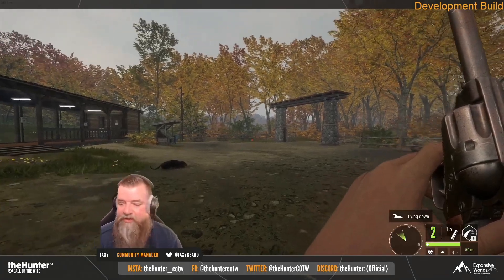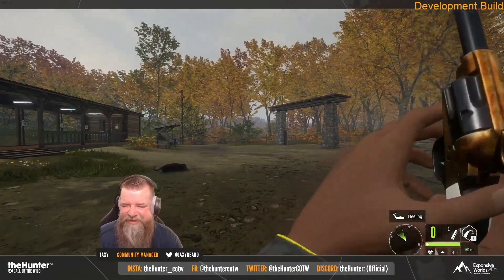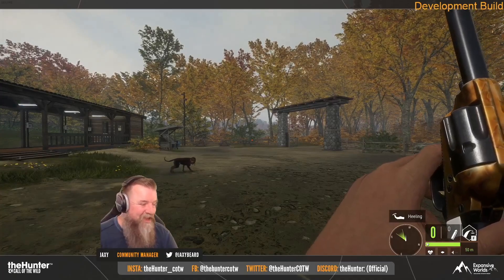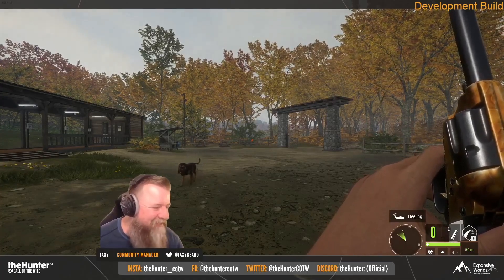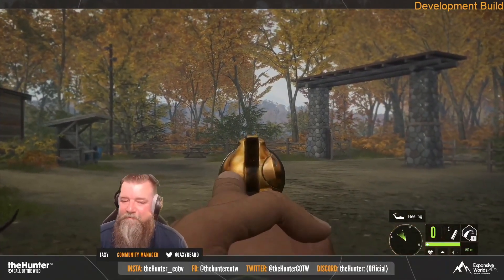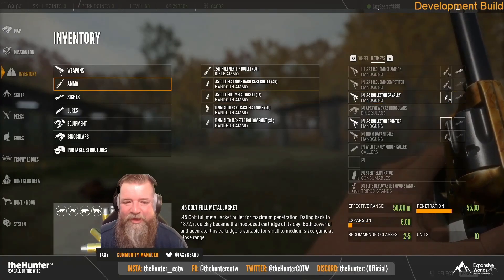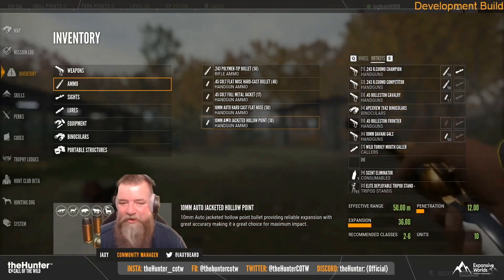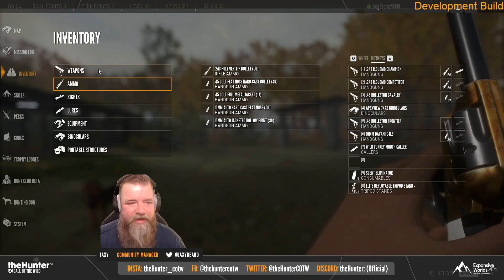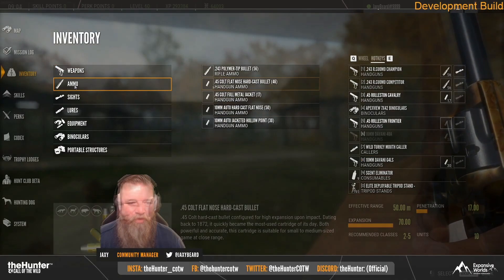The .45 classes two to five with .45 ammo, and there are two different ammo types: flat nose and full metal jacket, each with different statistics. The .45 will not be compatible with any sights or optics, at least not upon release. I thought the .45 looked really solid and accurate, sounded really nice, and the animations looked great. The reload animation is very in-depth — they've put a lot of work into it. It's a bit slow but looks really cool.